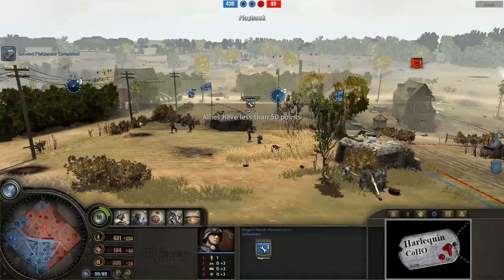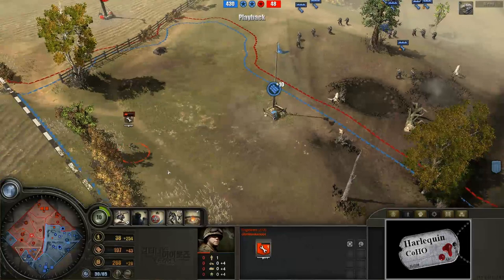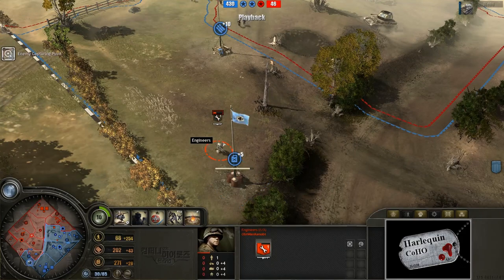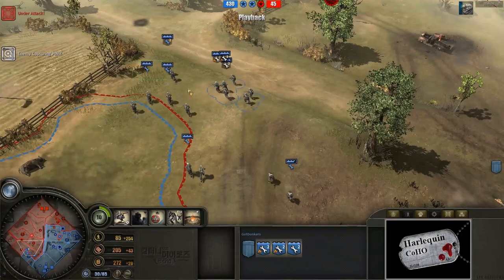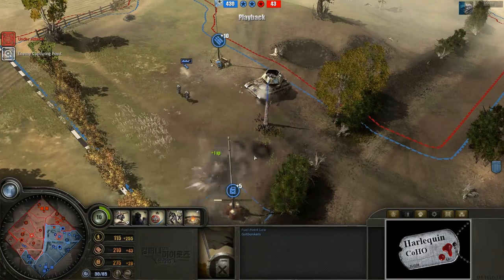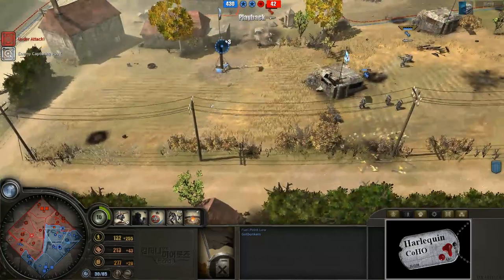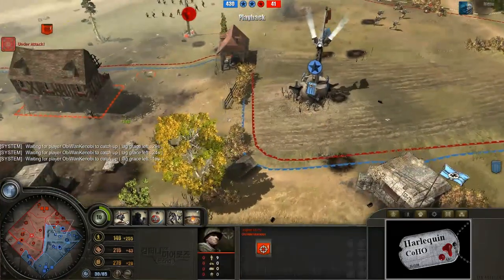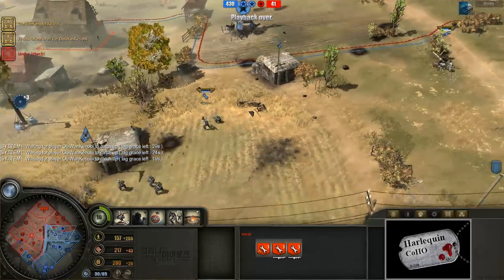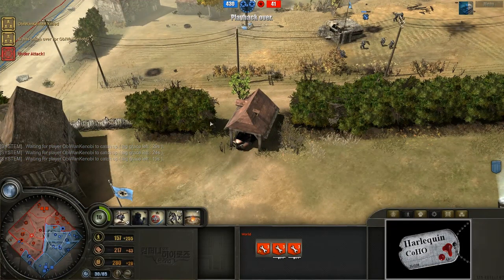Good control over the map right now — enemy has 50 points left. Here comes the Ostwind Flak Panzer. A single very brave engineer tries to cap this fuel point, but the Ostwind has him under control. Bunkers gunning down anyone who tries to get in here. Obi-Wan Kenobi finally has a sniper on the field, but it's too little too late, and that's all she wrote. I hope you guys enjoyed this — this was a long-standing request for more defense commanders. I am Harlequin Coho. Good night, good game, good luck.